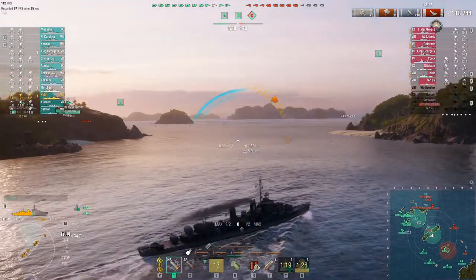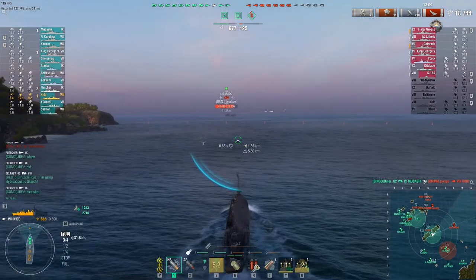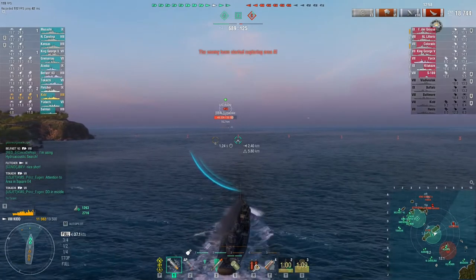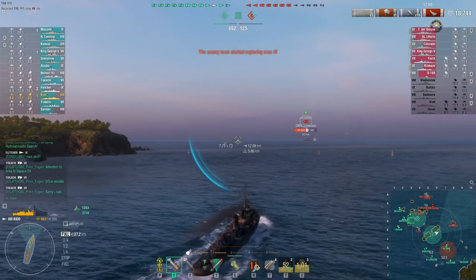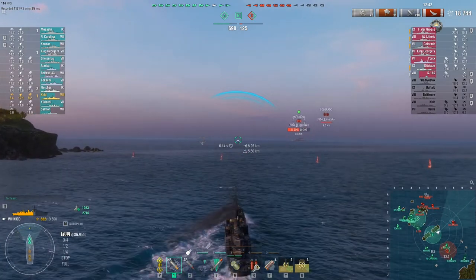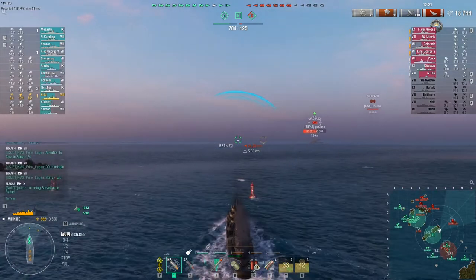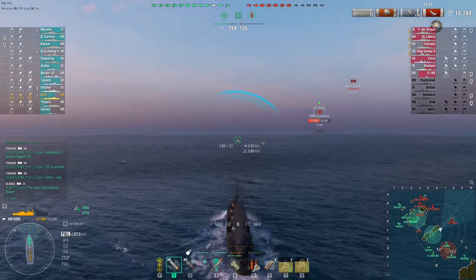Got the heal in. That submarine has left the area, so I'm going to go up there and harass this Colorado. Colorados are a big, heavy tier-seven battleship, but they're slow. Looks like he's in trouble from our Alaska, our Fletcher, our Musashi, North Carolina, or Kansas. It's not a nice position — the rest of his team died on this flank and he's in the slowest thing in the area, being harassed from all directions.